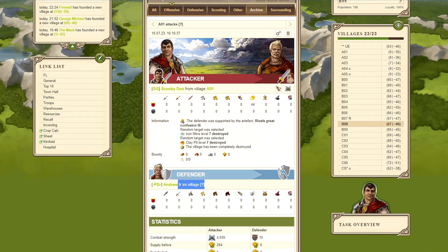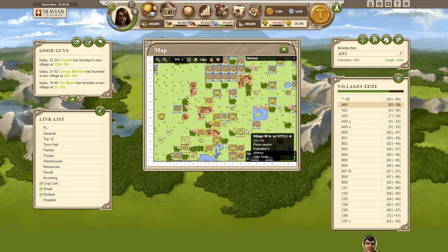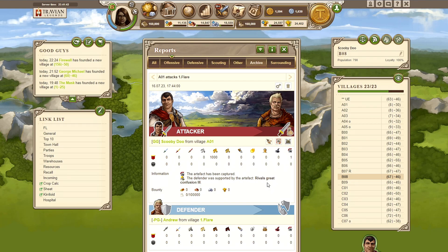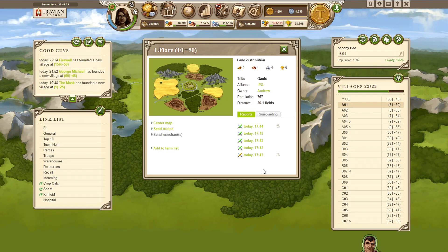Then I zeroed three villages from this Andrew guy - they were all around spawn. And we also stole the artifact from this guy. We originally wanted to chief his villages, but since he had the large confusion we couldn't target him, so we had to take the artifact first. We did that, but it ended up being a lot more costly than we thought.